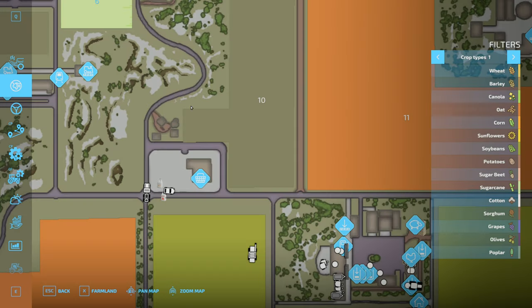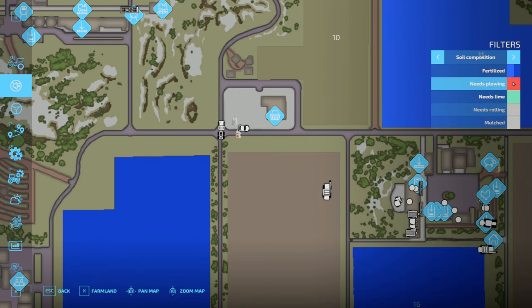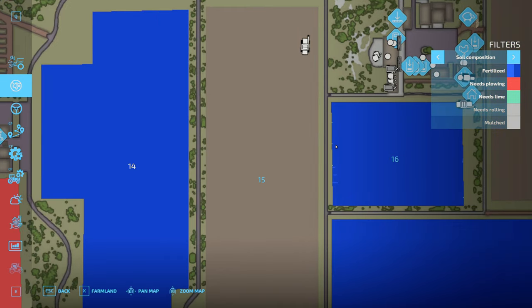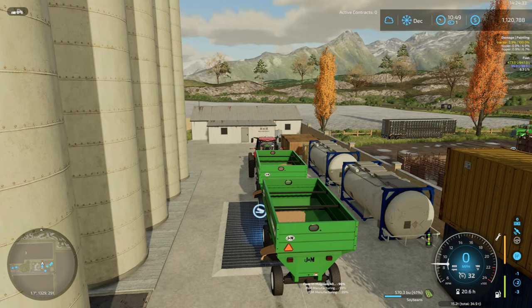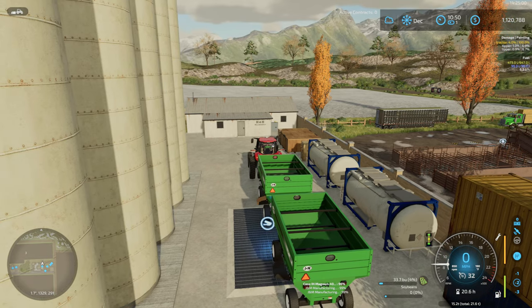I'm not sure if lime was in Farming Simulator 15 or if that was a FS17 thing. Anyway, plowing is turned on but yeah it looks a bit different than what I typically do. We're also playing with seasonal growth turned off, so crops still take a specified amount of time to grow, but it doesn't matter when I plant them — I don't have to pay attention to the calendar to plant the crops.